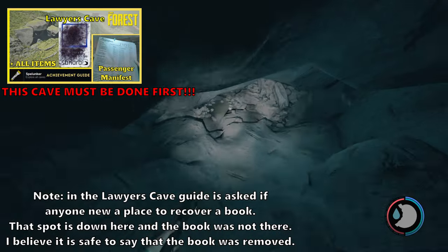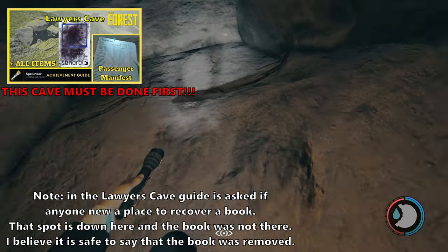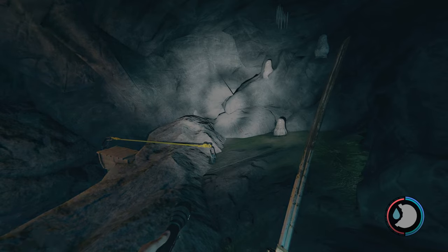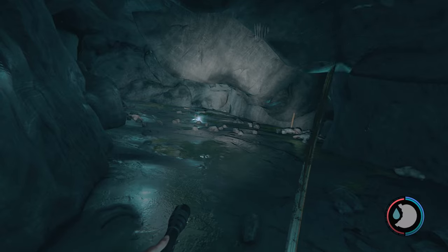If you have those caves crossed off already, continue watching the video. With all that being said, let's head right on into this cave. Heading into cave number 10 — you're going to want to go through the lawyer's cave entrance, which is near East Lake. You want to use that entrance there.